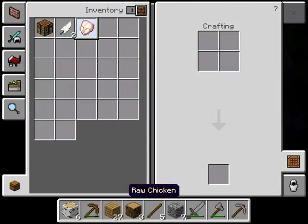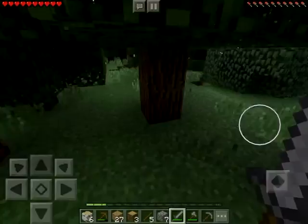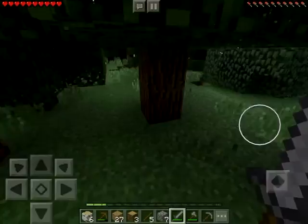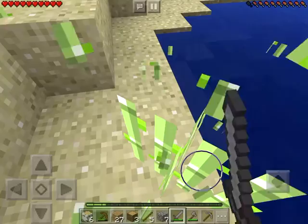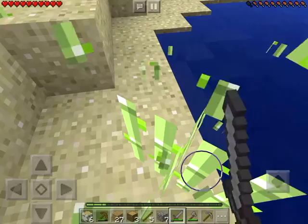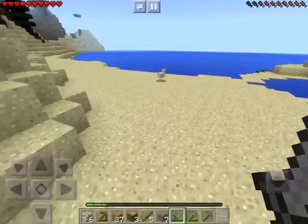We just got a raw chicken. You can't eat raw stuff — you have to cook it. If you eat raw food you get hunger issues. Look at our hunger bar — it's almost full, but when you sprint and move around it gets lower. I also spotted sugar cane. I'll show you what sugar cane does in the next episode — you can make sugar and cake with it.